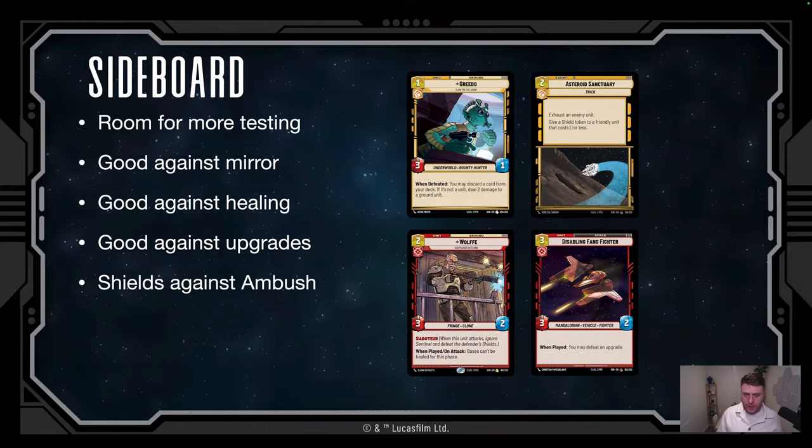The sideboard has the most room for testing. I play three copies of Greedo, which is great in the mirror match against double-red Aggression Sabine. That version is good against me but terrible against control since it has no resilience — its units are cheaper and easier to board wipe. Greedo is a 3/1 for one, maintaining damage potential. I also sometimes swap out Benthic for a Greedo. Wolf is in the board against life gain decks — when played and on attack, nobody can heal for the entire turn.